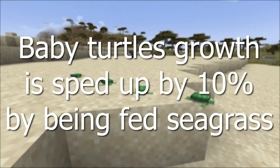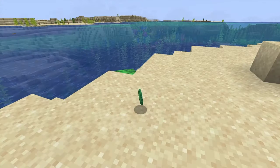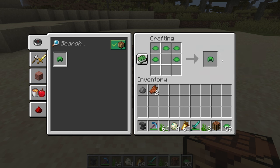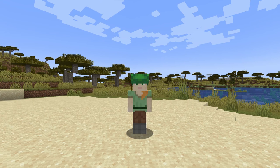Baby turtles' growth is sped up by 10% by feeding them seagrass. When the baby turtles become adults, they will drop one scute. This is the only way to get scute in the game. Five scutes can be crafted into a turtle shell. The turtle shell is a helmet. The turtle shell has less durability than diamond and more than iron.